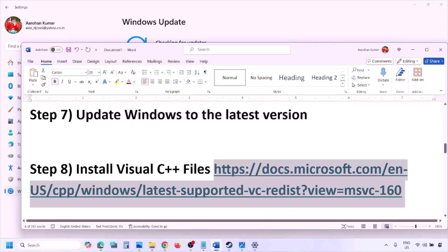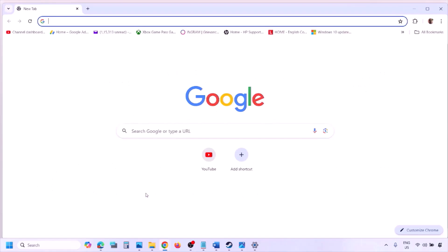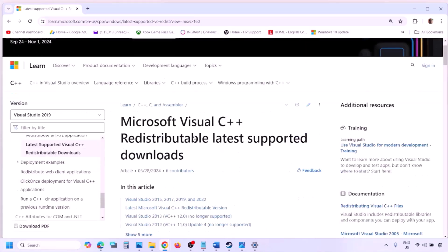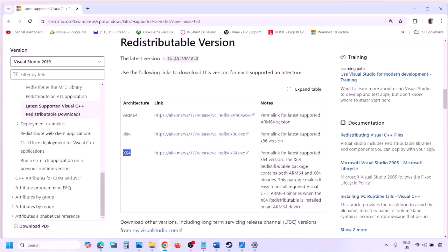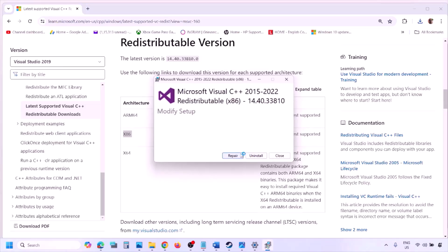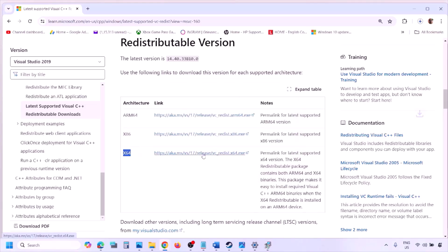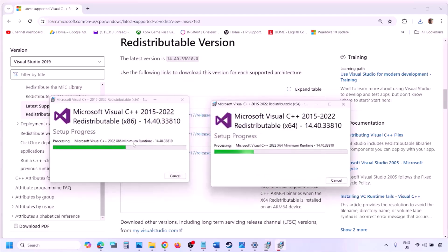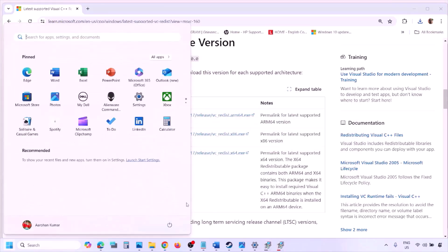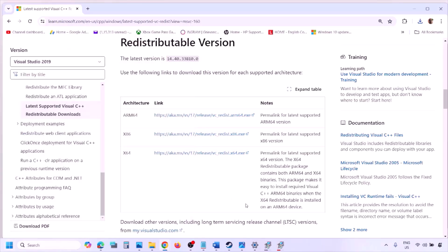The next step is to install the Visual C++ files. Copy the link provided in the video description and open it in a browser — it will take you to the Microsoft website. There you will see Visual Studio 2015, 2017, 2019, and 2022. Download both the x86 and x64 versions. Run each exe file: if you see the Repair option click Repair, if you see Install click Install, and click Yes to allow. Make sure both are installed. Once installed, restart your computer — a restart is required after this. After the system restart, launch the game and check.